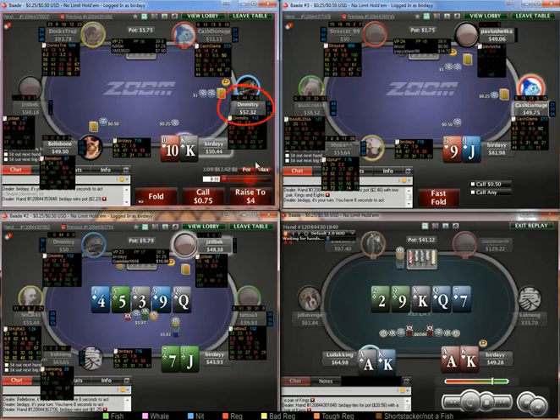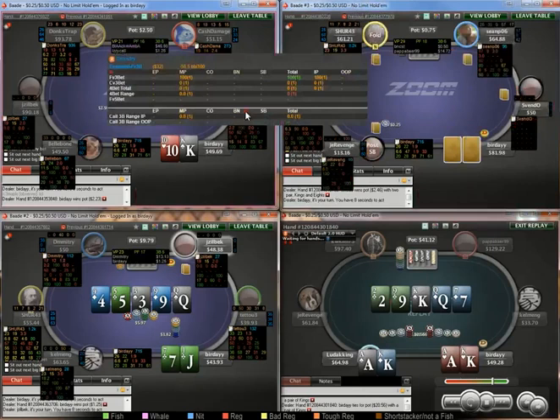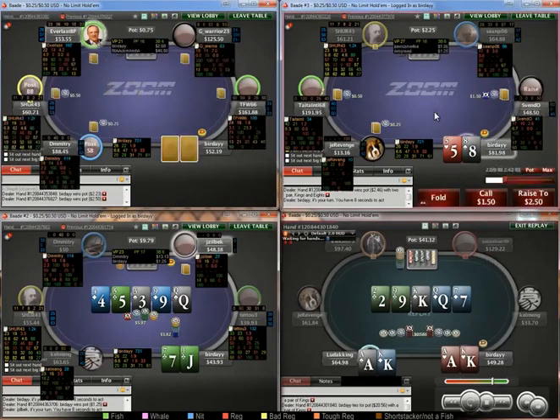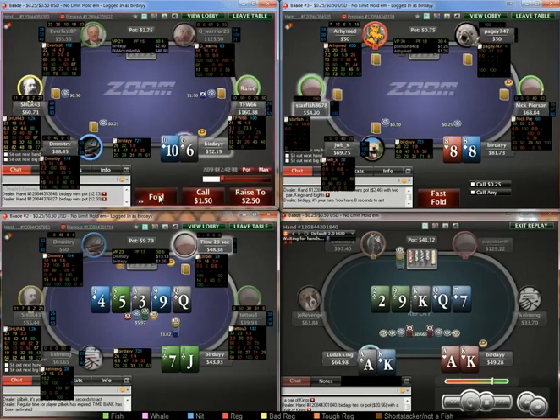This guy's opened 84% on the button. King-eight usually plays okay as a 3-bet, especially when they're folding so much to 3-bets — you can see he folds 100%. I expect him to have a fair amount of ace-highs here which he'll hopefully fold to this bet. I don't think we need to bomb it too much, because we still want to rep some ace-nines for value.